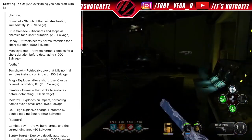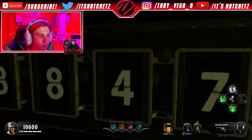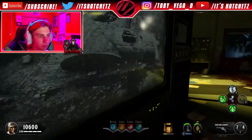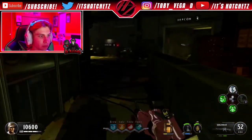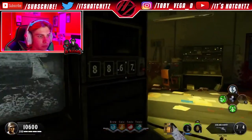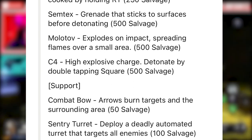For lethals: the tomahawk is a retrievable axe that kills normal zombies instantly on impact — exactly like the Hell's Retriever from Mob of the Dead — costing 100 salvage. A frag grenade with a short fuse that can be cooked costs 250 salvage. A Semtex grenade that sticks to surfaces before detonating costs 500 salvage. Molotov and C4 are also available.